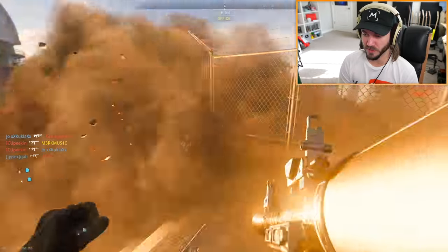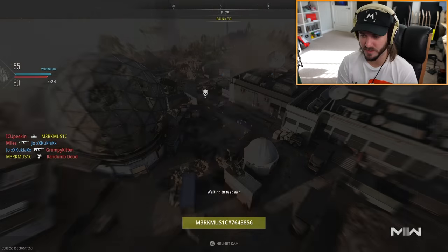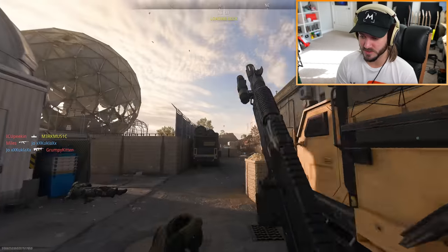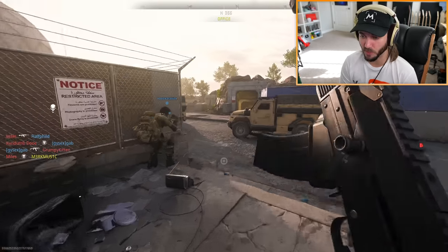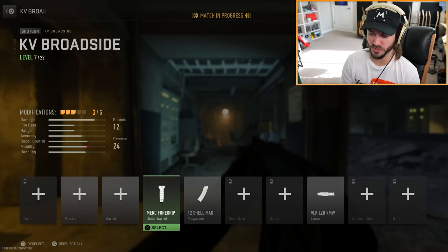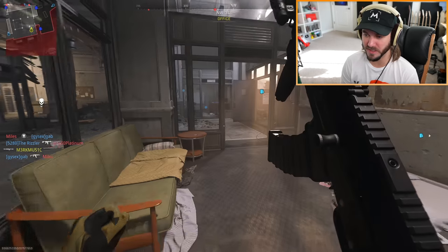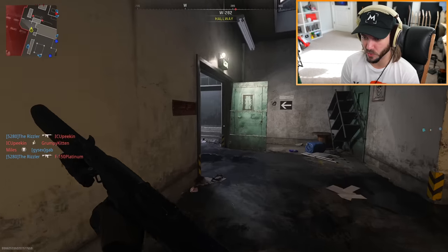I can tell when the problem with the game is the players because Dome was a good map in Modern Warfare 3. The way it's being played in hardcore right now is disgusting — nothing but a camp fest. I want to use a shotgun but I can't even get close to people on a medium-sized map. We've got 12 rounds now and I got a silencer — they won't be able to find me. But I'm worried it's too slow to ADS in hardcore.